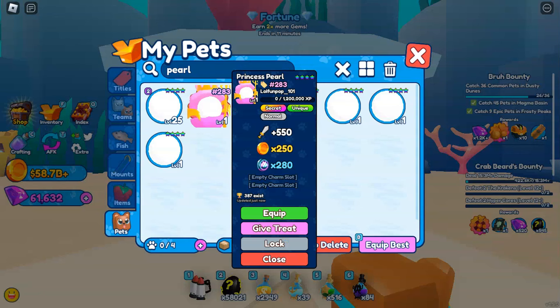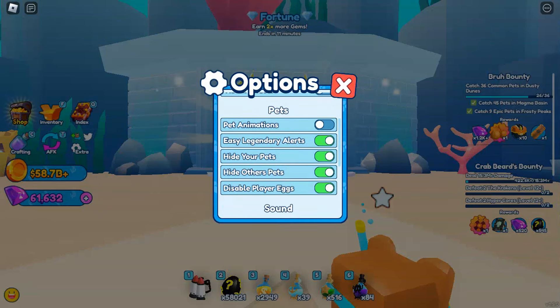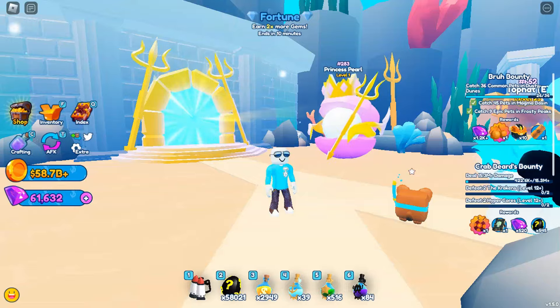387 exist right now. Base stats: 550 damage, 250 coin multiplier, and a token multiplier of 280. We're going to equip that and unhide pets. And it's flying, actually, which is super good.